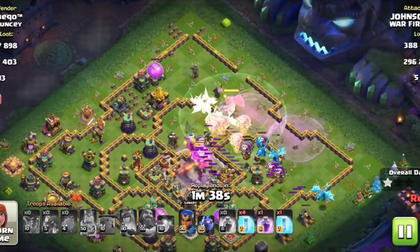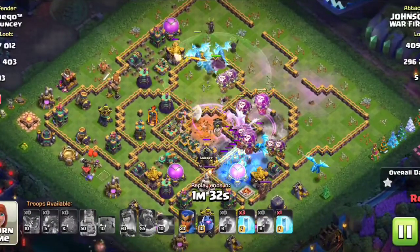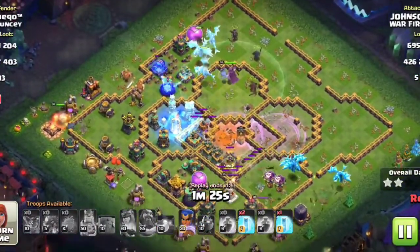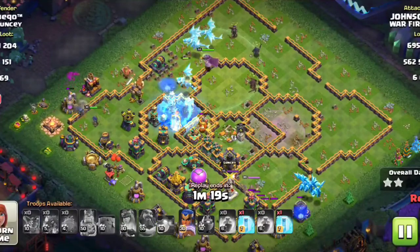Let's pop up the Grand Warden ability here as well. I still have the RC in hand along with four Freeze spells. The troops are going well — I have frozen the single Inferno. All the Infernos are in ground mode, which is why I saved my RC for last.